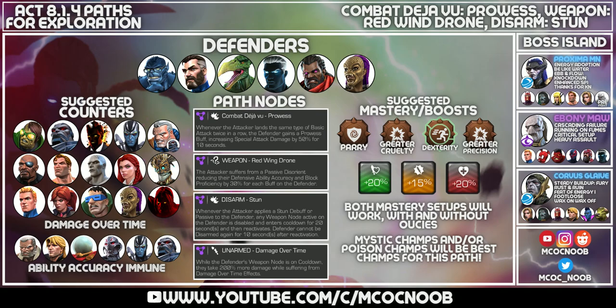If you want to be safer, bring champions with ability accuracy immunity - your Ultrons, your Archangel, your Longshot - all of those champions work. There is a very nasty Sauron so make sure you bring in a bleed immune champion to avoid the passive bleeds, and there's also a Bishop so bring a counter for that as well.